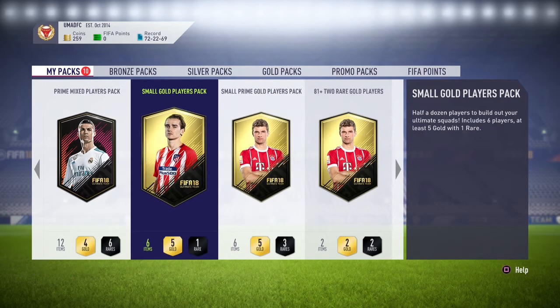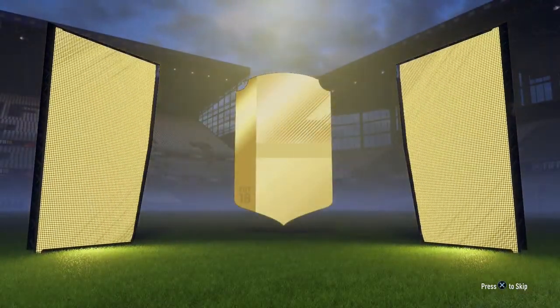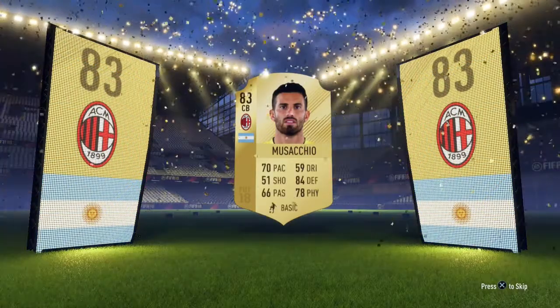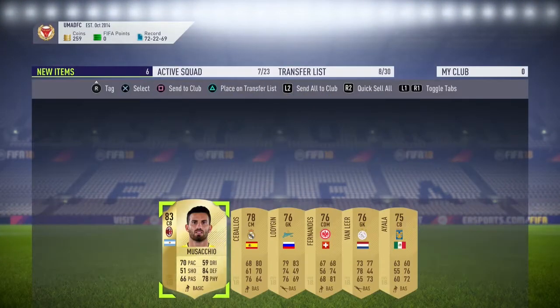I'm going to start off with the small gold players pack first. Not really expecting anything good from here. That's a billboard, isn't it? Argentina, center back — he's 83 rated. I wasn't really expecting that from that pack, so you know what, I'll actually take that.